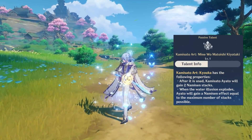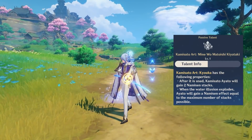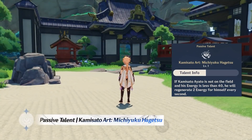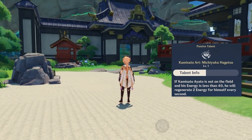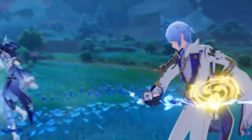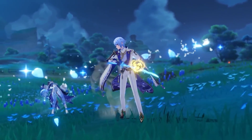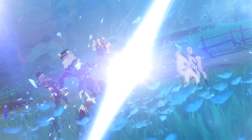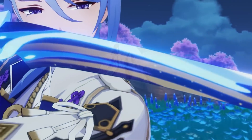The first ascension passive grants 2 stacks immediately when casting his elemental skill, and max stacks if the illusion explodes early. The 4th ascension passive lets Ayato passively restore 2 energy per second while off field, up to halfway at 40. So what exactly is the point of Ayato's increased damage from his elemental skill's stacks scaling with his max HP rather than just attack?